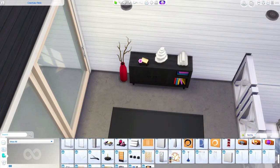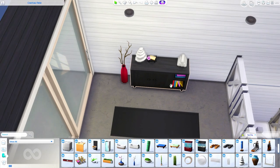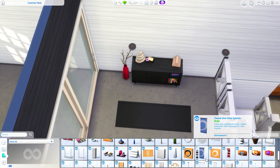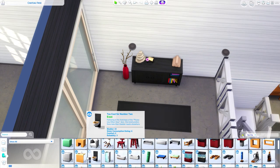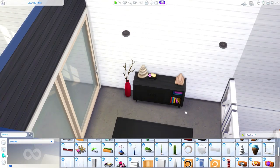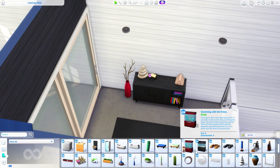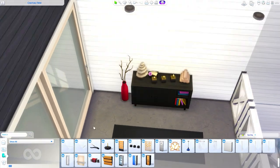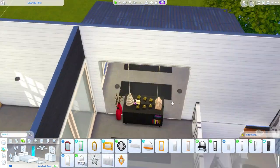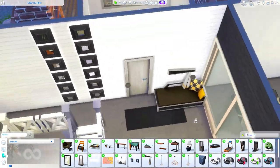Upstairs now - this is a yoga space at the top of the steps. I think it's really peaceful and modern. This whole build has polished concrete floors instead of wood - I just thought that would be nice. Just adding some candles, towels, stones, soaps - all kinds of stuff from Spa Day. I heavily use Spa Day upstairs. I loved using that glass door from Eco Lifestyle to lead into an office space.